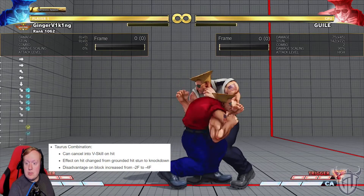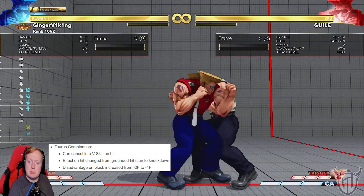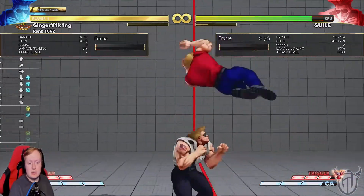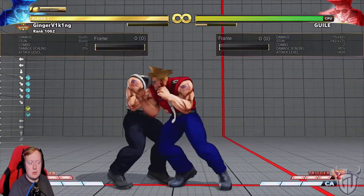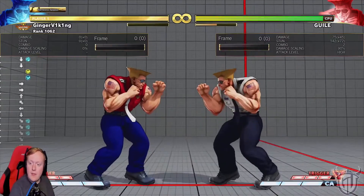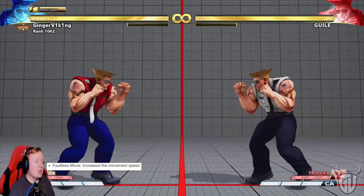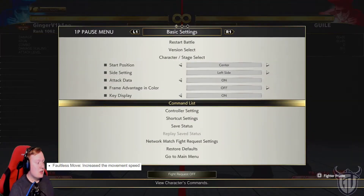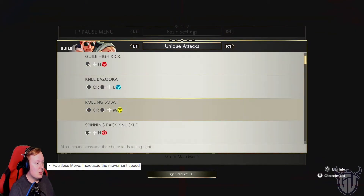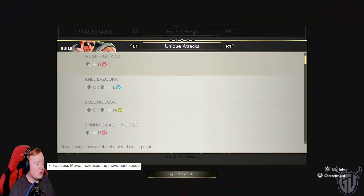Effect on hit changed from grounded hit stun to knockdown. Disadvantage on block increase from minus 2 to minus 1. That's a nerf — that's actually kind of a huge nerf. This is unsafe now. Faultless move — oh my god, all these names. Couldn't they just say the goddamn combination?